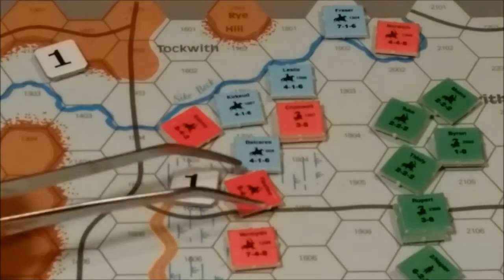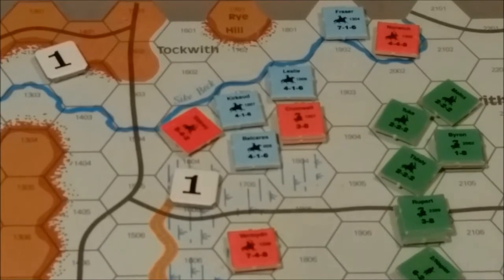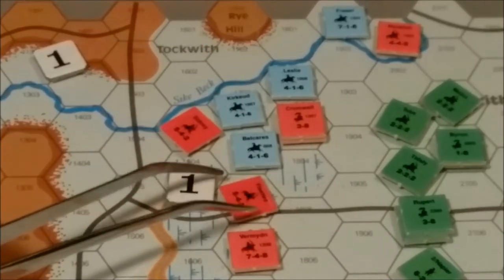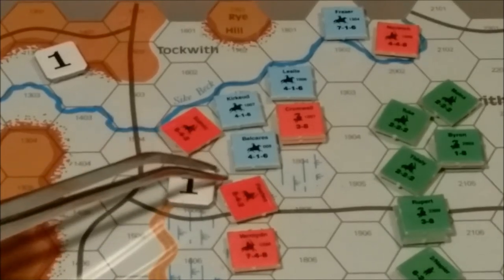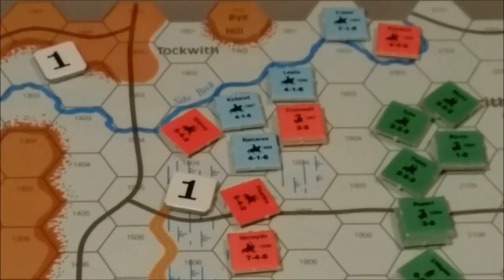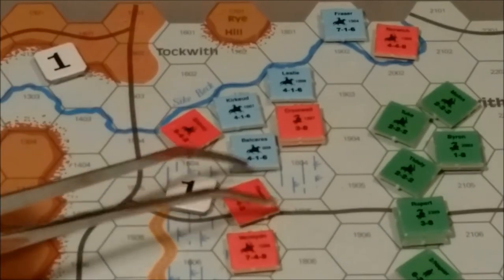The next unit is Fleetwood. He does not have a leader near him to assist in rallying, so he has to roll a 4 or less. And he rolls a 4, so Fleetwood will rally.